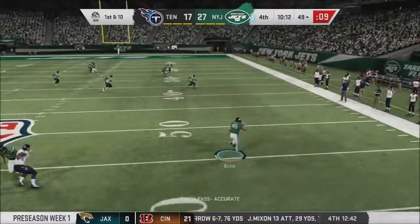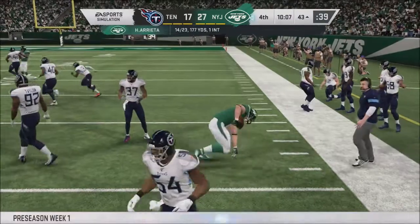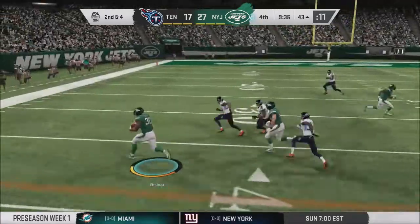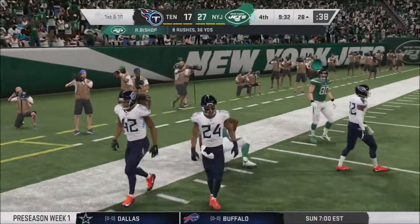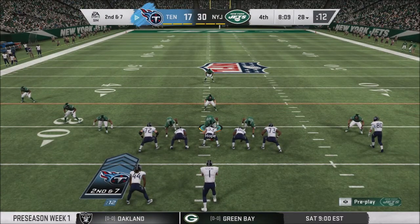On 1st and 10, here's a roll out — dump off to Sirius Butte, and he runs over a defender! That's fellow rookie Khalid Falk, who isn't even in the same weight class — Butte's got 7 inches and 70 pounds on Falk. Reggie Bishop with a nice carry to the left side — that'll help shake off the memories of the fumble earlier, as the Jets push their lead out to 13 with another field goal.